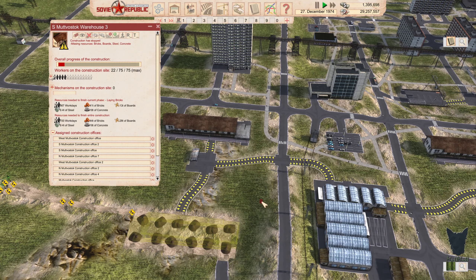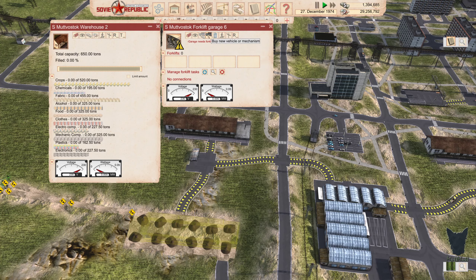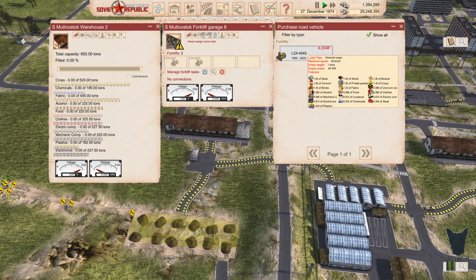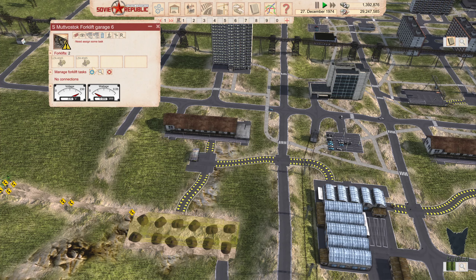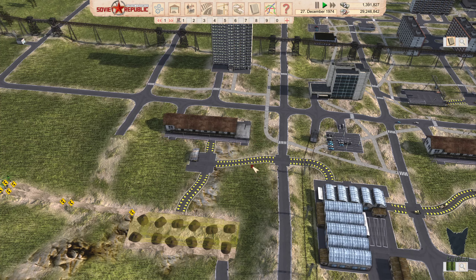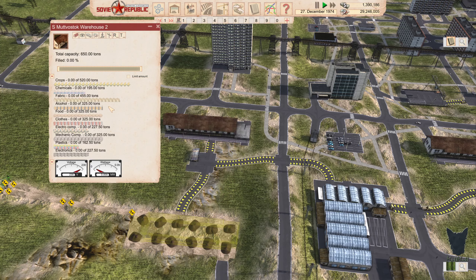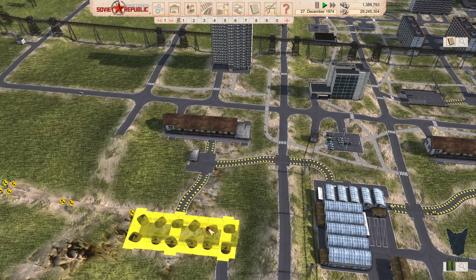We do have this warehouse here. Well, we need to get some forklifts here too — two should do. New connections: we've got to go there and there. This warehouse is going to be our import warehouse, and then this one is going to be our export warehouse.